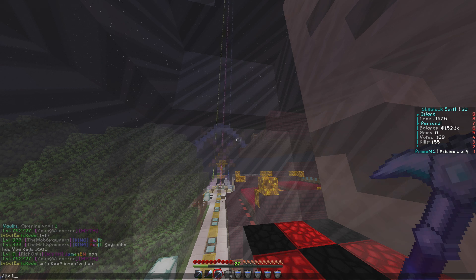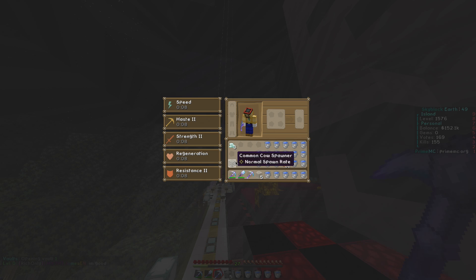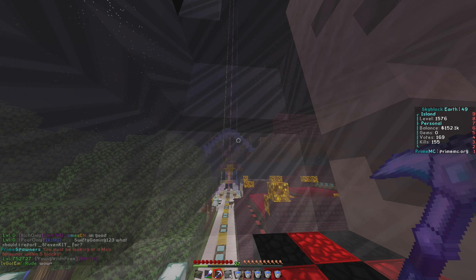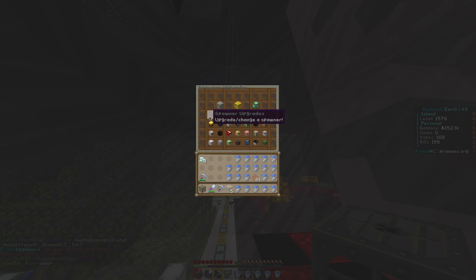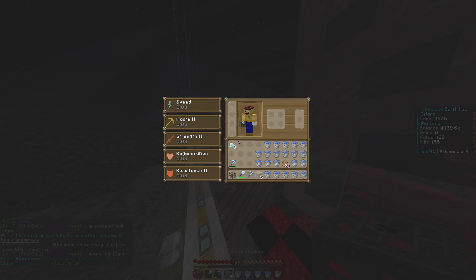The blaze spawner is going to go up here. First of all, we need to get a common cow spawner and change it. Let's get the blaze spawner - 12.5k, which is pretty easy. I got this spawner from a Vorky. Three, two, one - blaze spawner! Okay, there it is, thank goodness.